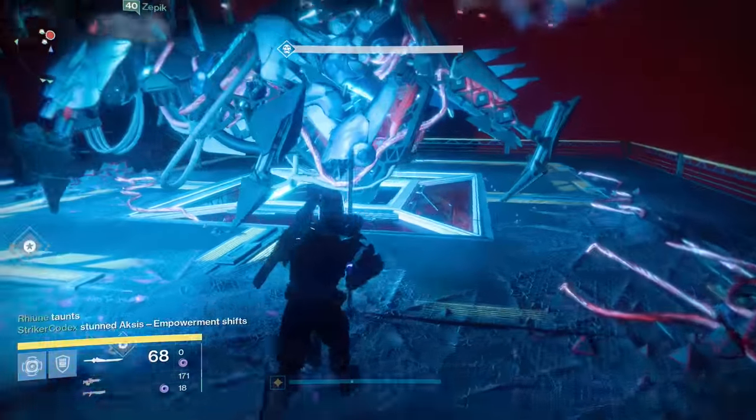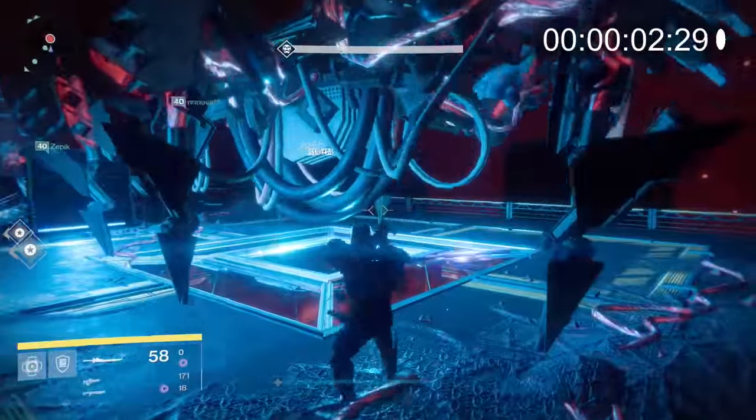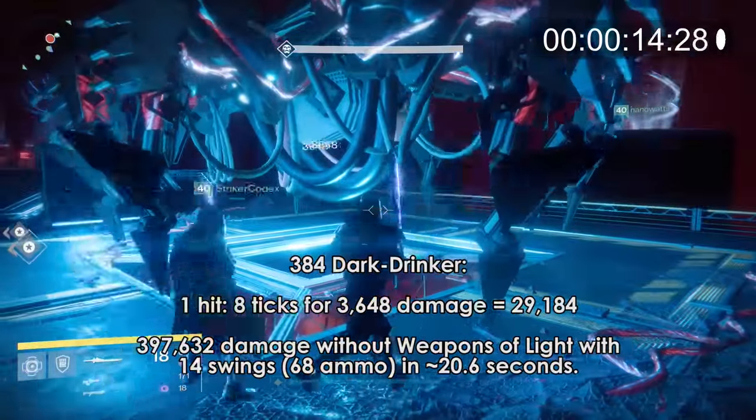Let's bust out the Dark Drinker now, without Weapons of Light. Dark Drinker has a bit of a different animation — it takes a little bit longer to do, or at least it feels like it takes a little bit longer. Let's see how that impacts our damage. In this test, I dealt 397,632 damage in 14 swings.